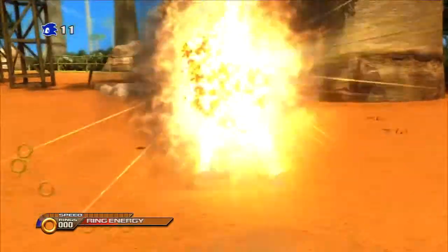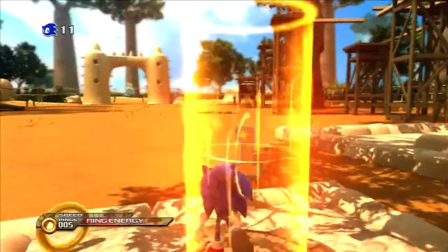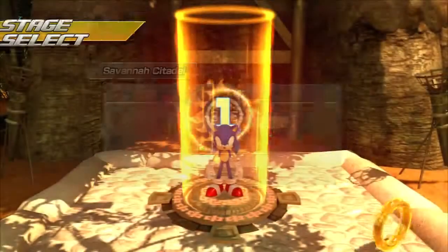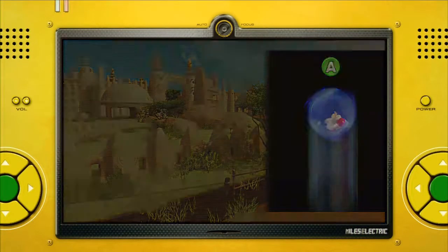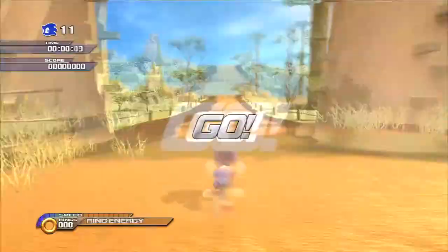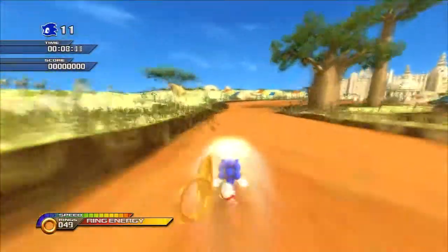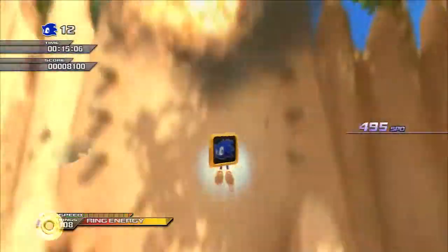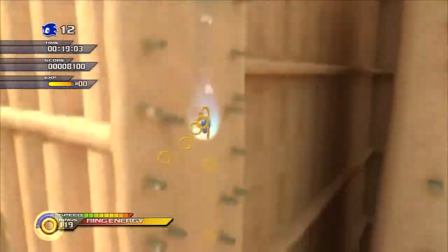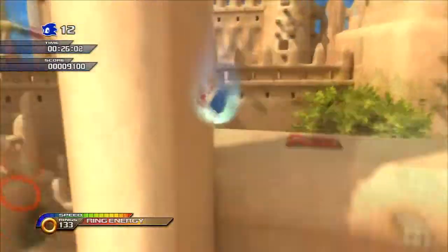Someone's going to bring this up — with the whole hub world and everything — Sonic Unleashed actually had different developers for the PlayStation 3 and Xbox 360 edition compared to the Wii and PlayStation 2 versions. I'll go into more detail about the differences between those versions later. But folks, welcome to Mazuri's daytime stage — I think it's called Savannah Citadel. It was the stage shown off the most when the game came out; I remember it being shown a ton when the game was first released.